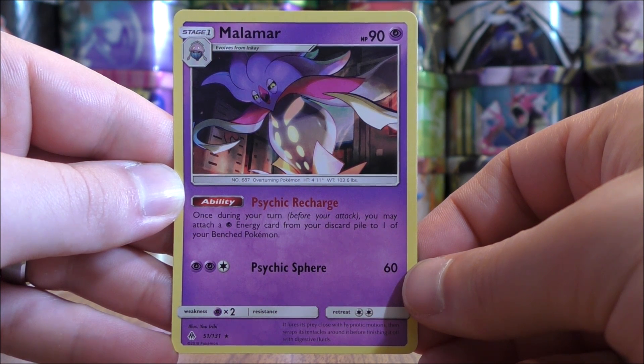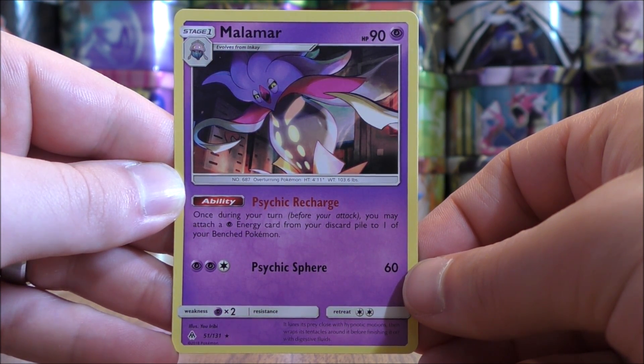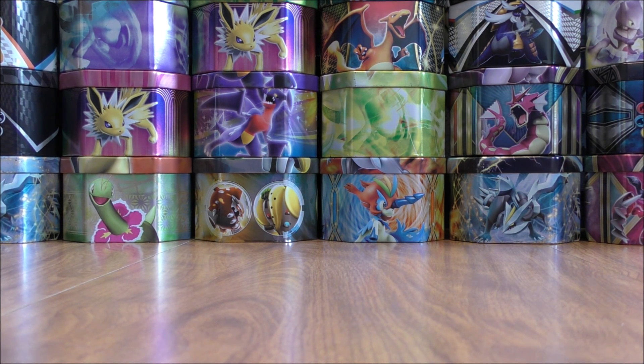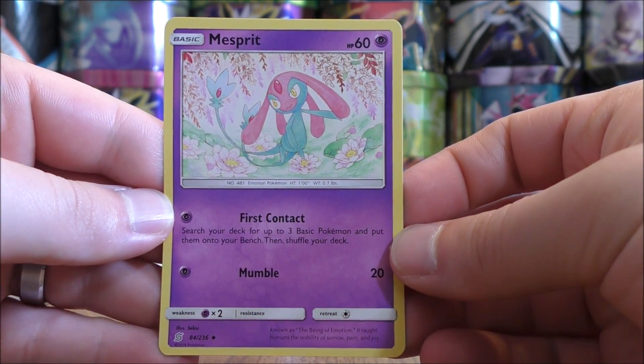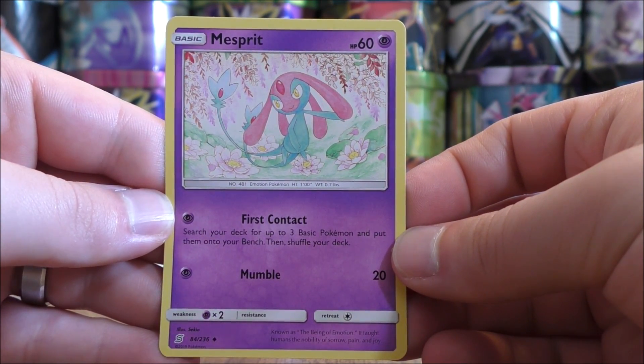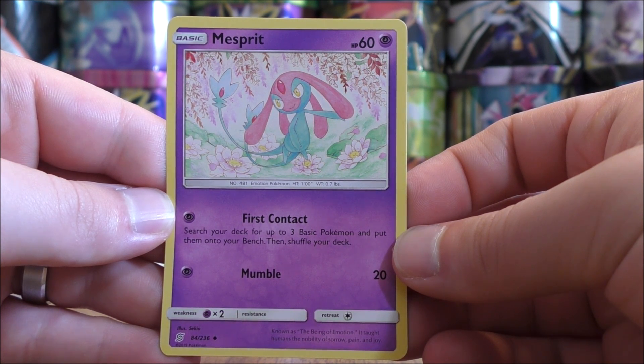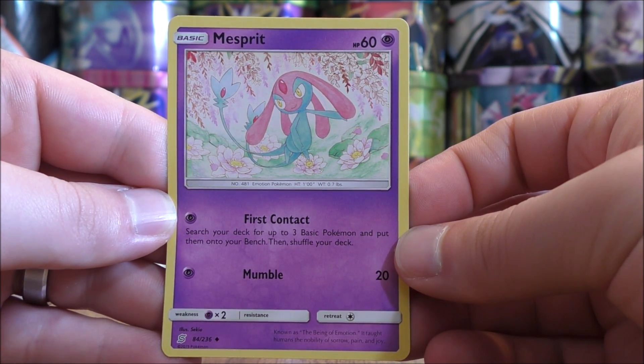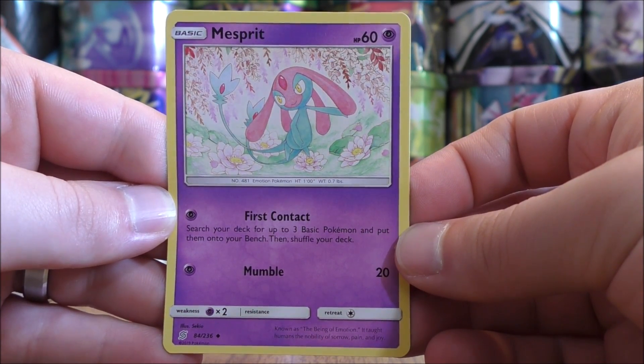The thing to think about with this deck is being able to retreat your active Pokemon to move in Necrozma — Tate and Liza would be one way to do this. Psychic Sphere on Malamar can do 60 damage, which isn't much for three energy cards. Mesprit is next — two copies from Unified Minds with 60 HP and two moves: First Contact and Mumble. First Contact lets you search your deck for up to three basic Pokemon and put them on your bench, then shuffle your deck. So if Mesprit is your active Pokemon to start the game, you could search for two Inkay and Necrozma. Mumble for one Psychic Energy does 20 damage.